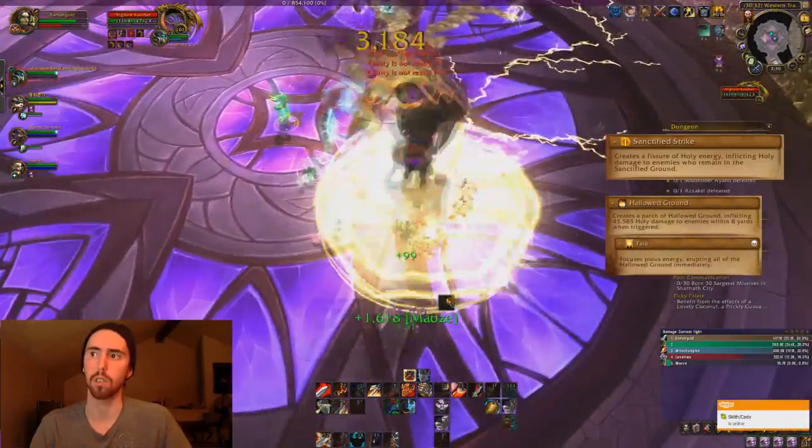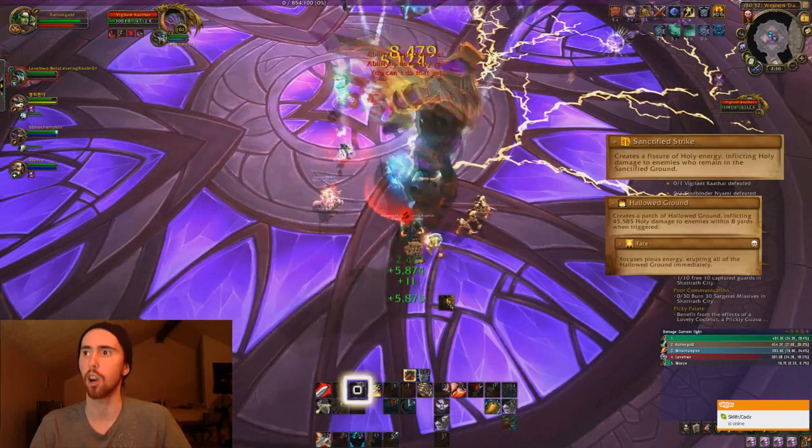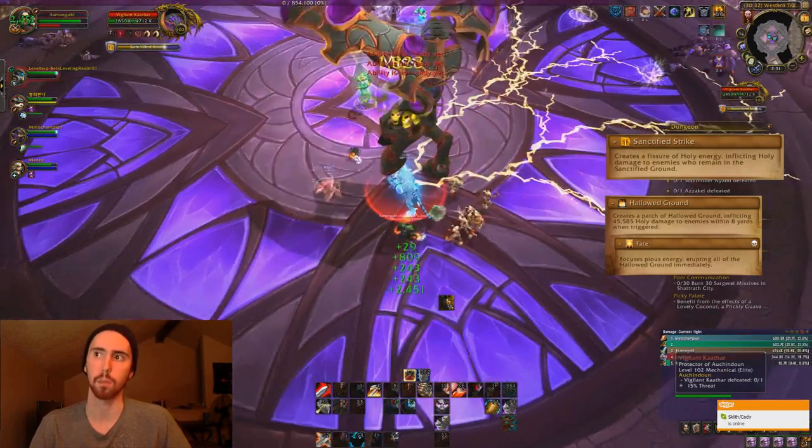He also spawns these little balls. If you run into the balls, they explode. If he casts Fate, all of the balls explode. General rule: don't stand next to the balls.